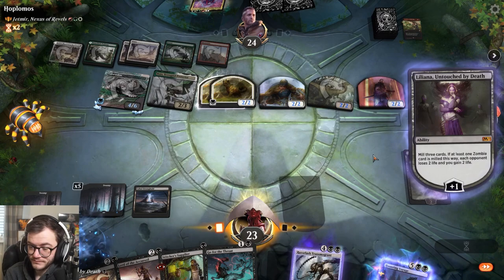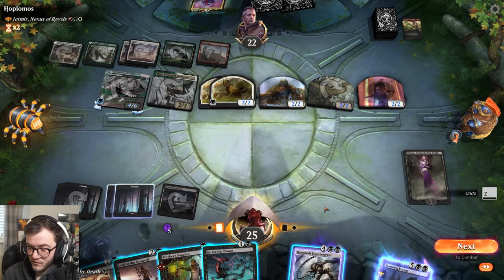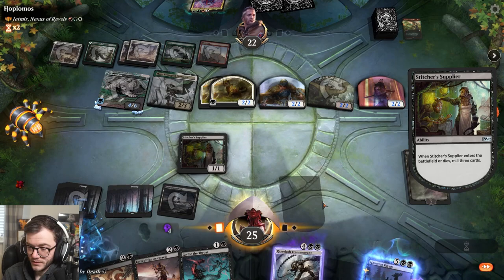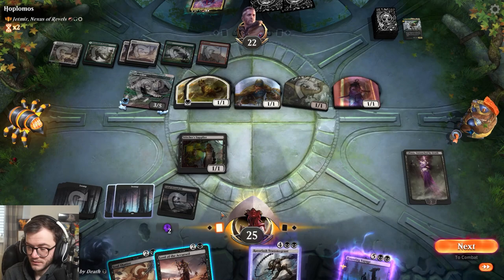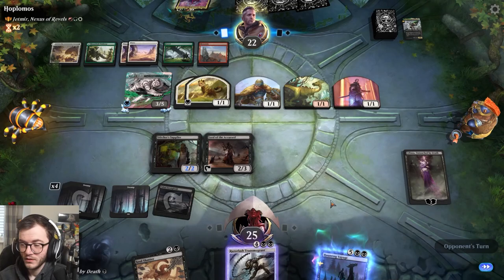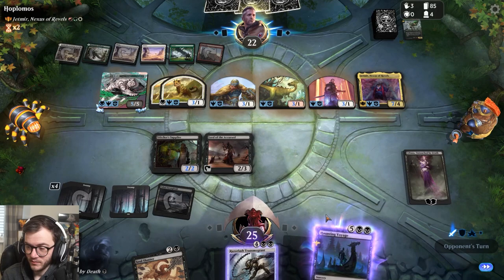Come on, yes zombie - good. Let's generate a ton of mana. Stitcher's Supplier - still no zombies. We'll Go for the Throat. I think it's smaller. We'll play the lord. Liliana's dead - that's absolutely fine, but we just want to get as many zombies in the yard as possible so we can bring them back.